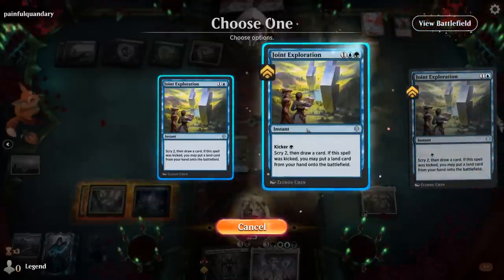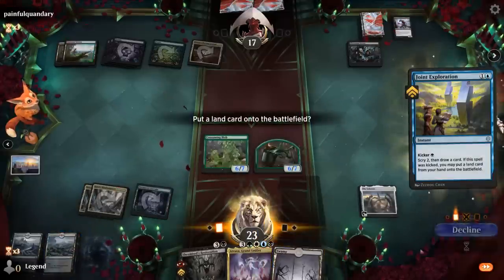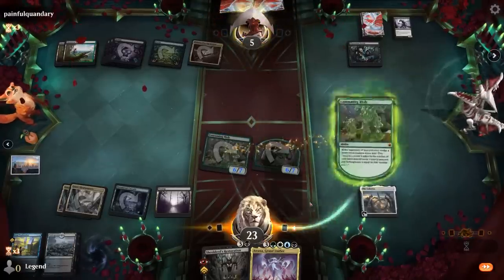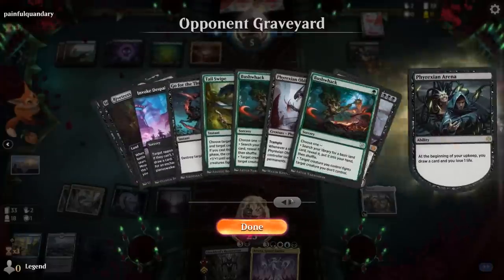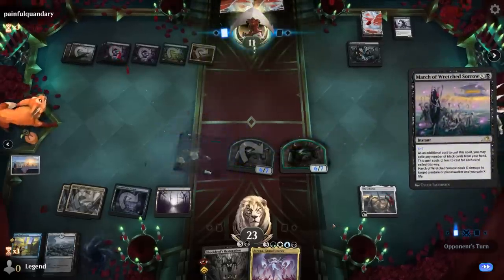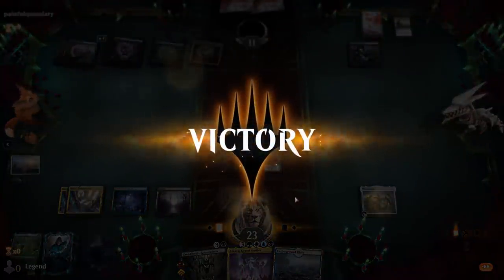Joint Exploration — sure, we'll keep both lands. Attack for 12, make another Blob. Arena puts them to four and it's unlikely they have another Obliterator plus fight spell. It's going to be a March for seven, putting them back up to 11 — but that's sadly not going to be enough to survive. Restoration is also capable of getting back our Blob once again. That was a fun game — on to the next one.